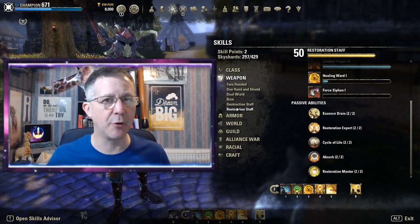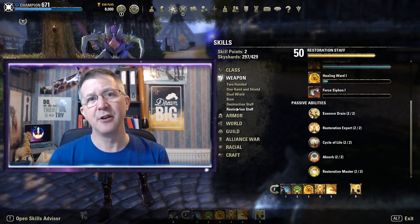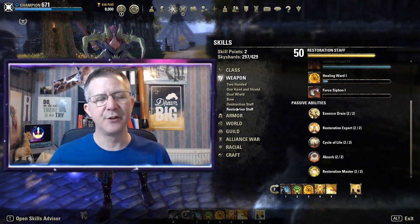Most of my Magicka characters carry two staves — either two destruction staves or two restoration staves. Also, to unlock a new weapon skill line, all you need to do is equip it, hit something, and that starts the skill line off. Remember you can only advance it by having some skills from that skill line on your toolbar.